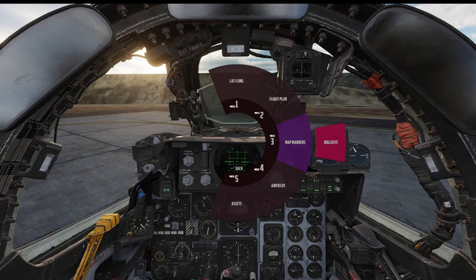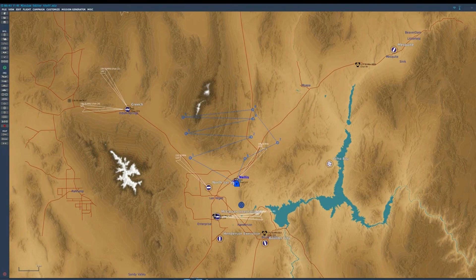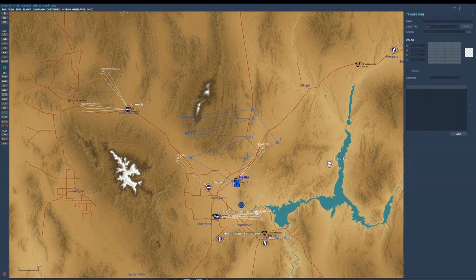Look at this — divert to map markers. We don't have any map markers here except for the bullseye, but I'll show you how to do that in the mission editor. Back in the mission editor, as you saw, you can have Jester navigate towards a map marker. If you don't know how to make a map marker, it's pretty easy — you're basically going to put down a trigger zone.